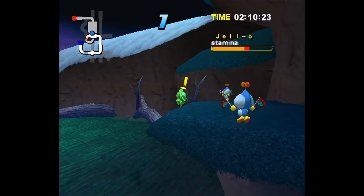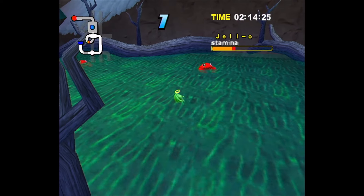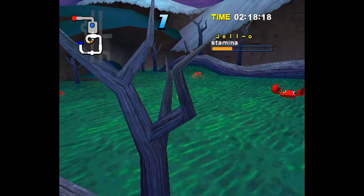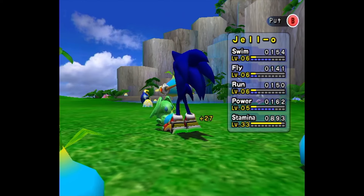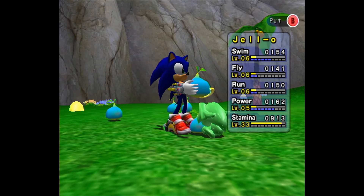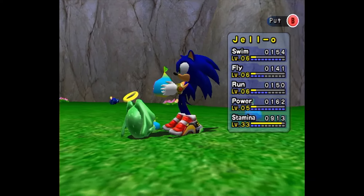A few more tips to keep in mind as we close out the video. You don't actually need max stats to get all of the emblems. Some of the later races will be a little more challenging, but if your Chao's appropriate stats are somewhere around the 2000 mark, that's about as high as they need to be to win all of the races. Stamina can only be increased with food, not animals or chaos drives — so you may consider just using Chao fruit for leveling up, as each full fruit gives your Chao not only 5 stamina points, but 5 points in every other stat as well.